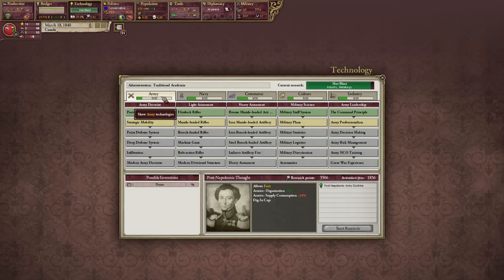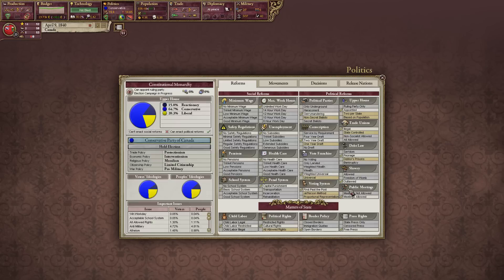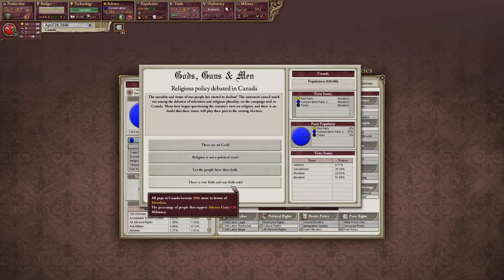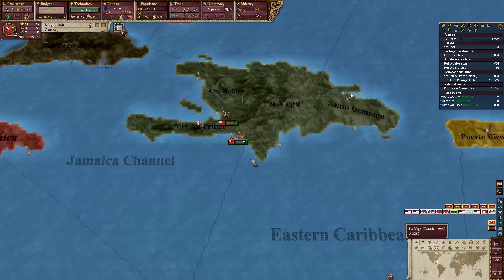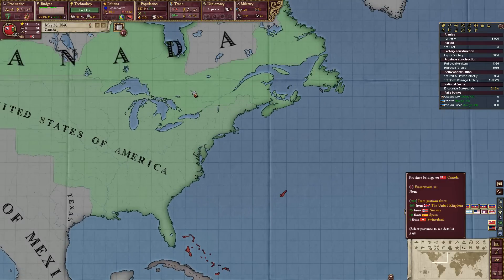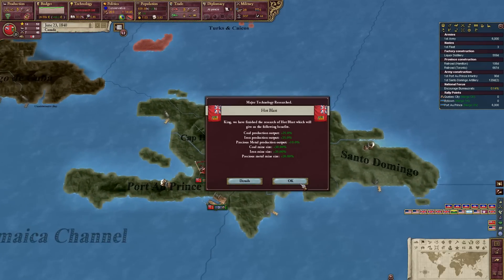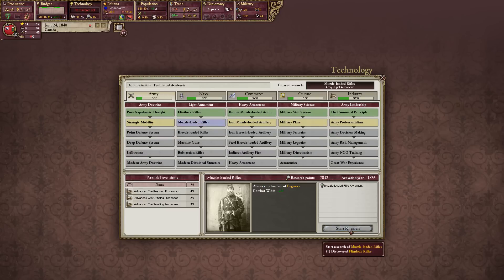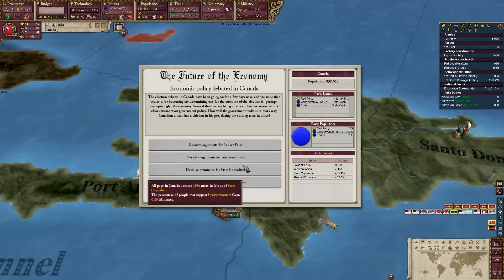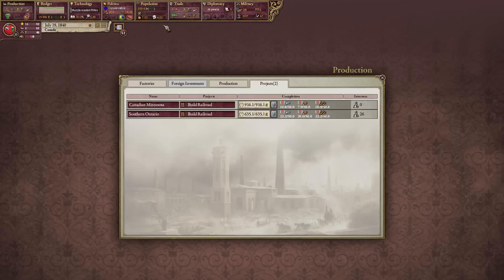With Hot Blast finished, we should probably go more military. Let's get universal voting — oh no, I should have gotten all cultural rights allowed: a lot more assimilation rate and a lot of immigration traction, that's a good thing. We're not getting as many immigrants now — how incredibly sad. We get about as many people as America, which is pretty impressive to be honest. Hot Blast is finished — let's go ahead and get muzzle-loaded rifles, they'll be nice. Let's get interventionalism, it's got some railroads going.